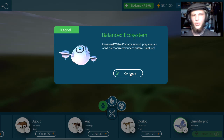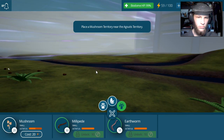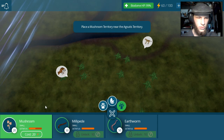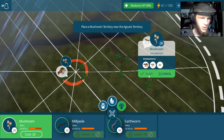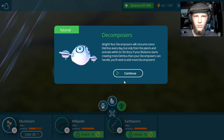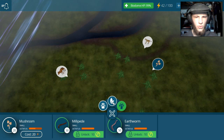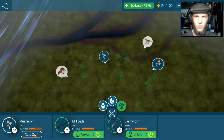Balanced ecosystem. Alright, so sweet. Now I need to put a decomposer. Mushrooms. Why is it not letting me do that? Your decomposers will consume some detritus every day, but only from plants. Cool. The flow of matter. So now we're all set with that. Probably put some more of these down.